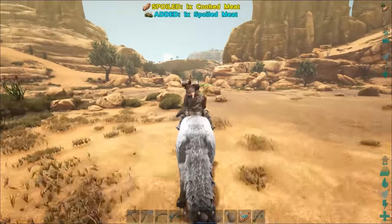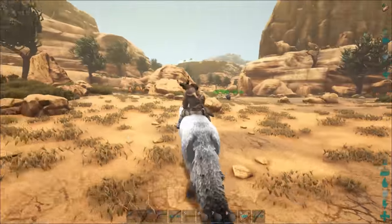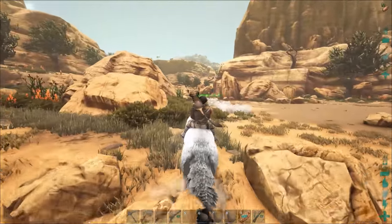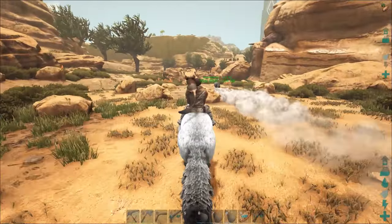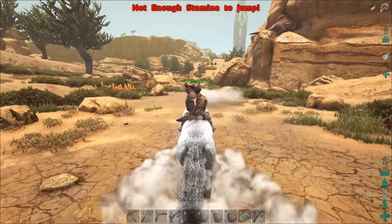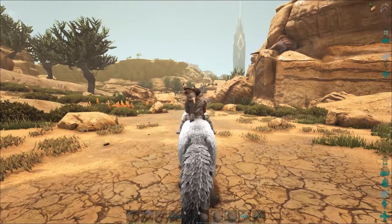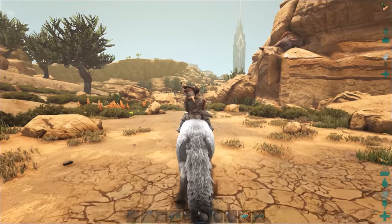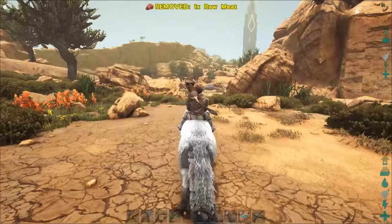The sulfur is at the top of the mountains. Carnos spawn ridiculously at the top of those mountains. I've never seen a Carno down here. I've seen them jump down from mountaintops, but I never really find them around here. I've got to turn my view distance down to medium.